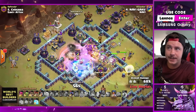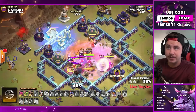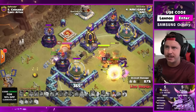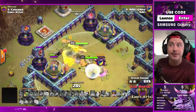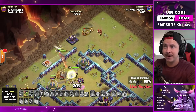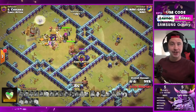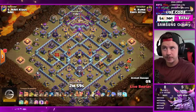Down goes the town hall! Super hog riders, royal champion, grand warden making their way through - backup hog riders from the top with wizards for cleanup. Healers inside the rage, getting super hog riders back to full health. Royal champion at full health with ability, two headhunters sent from the left to hit the king. Diggy stuns the monolith - king still has lots of HP though. But the poison lizard comes in clutch, fighting the king on the back side. Super riders helping, 17 seconds for cleanup - he's got it! Royal champion gets the clan castle building. Another three star for Gaku, another three star for NaVi!